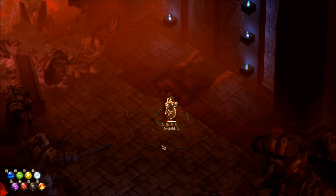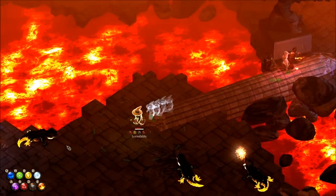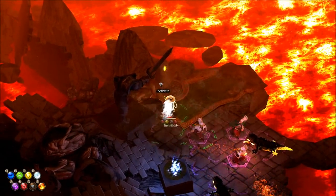So this is the lava room. Lots of mobs, lots of lava. I'm not gonna kill much here though — I'm just gonna teleport through, teleport through, take the checkpoint here in case you would die.